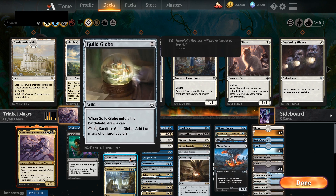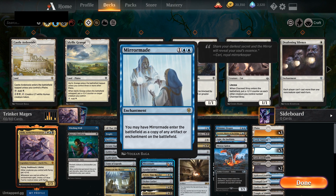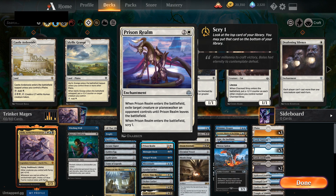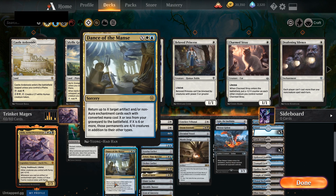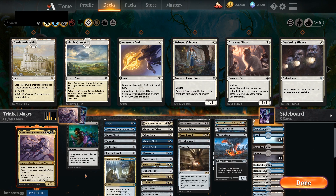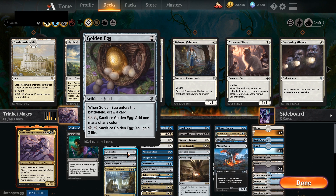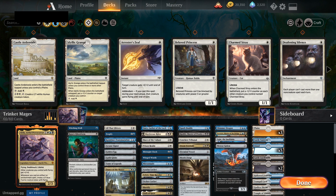We've got Golden Eggs and Gilded Globes for card draw, as well as Winged Words, because basically all of our creatures are going to be flyers. Mirror Maid, which can target whatever we want. As far as enchantments go, we've got Doom Foretold, Conclave Tribunal, and Prison Realm as removal, as well as an Oath of Kaya. And even a Dance of the Manse — if we get into the late game, we can pull back Golden Eggs and Gilded Globes, since they can be sacrificed to themselves.